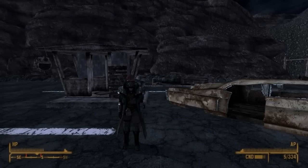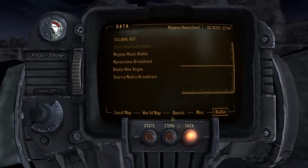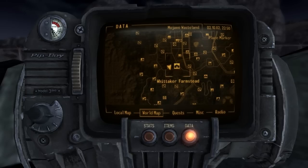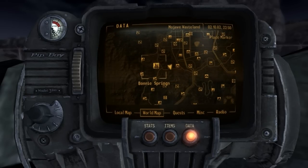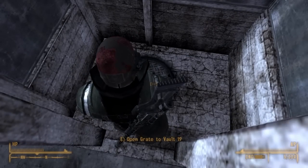Hello everyone, I'm the Nth Apple, and today we're taking a look at Vault 19, one of the many vaults in Fallout New Vegas. It can be located here, just west of Whitaker Farmstead, or east of Booney Springs. It's located among a lot of Deathclaws, so if you're trying to get to it, make sure you stock up on ammunition.